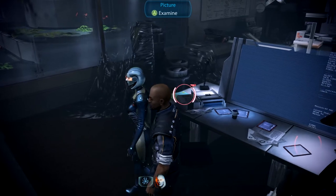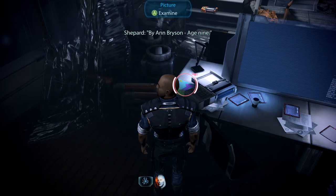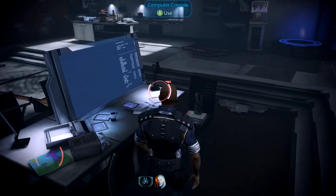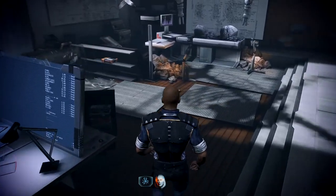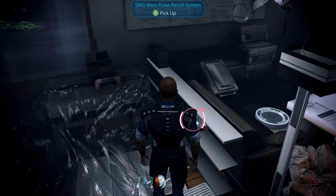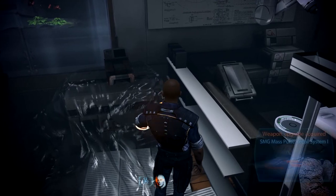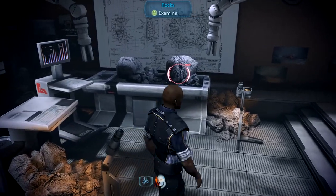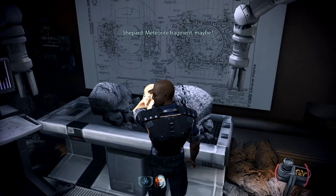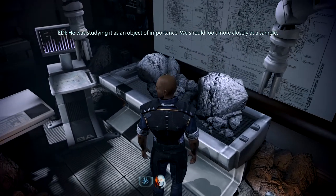Look at this picture of a drawing by Anne Bryson, age 9. This does not seem relevant at the moment. Doesn't it? I'm sure it's his daughter. We've checked the console. An SMG mass pulse recoil system — whatever that does. Look — rocks. Meteorite fragment, maybe? He was studying it as an object of importance. We should look more closely at a sample.